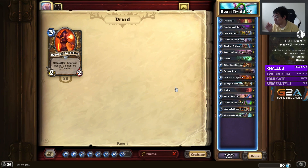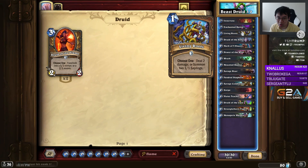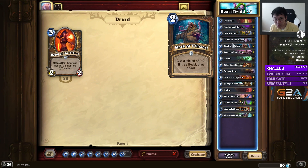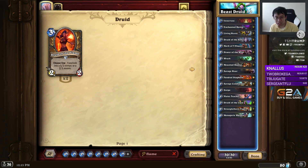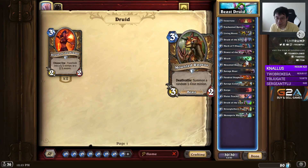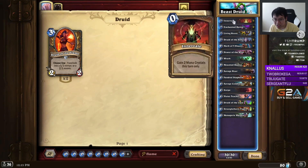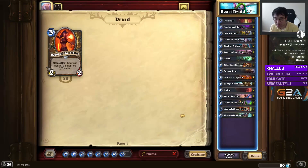I think this deck, above all, epitomizes Curvestone. You try to play your one drop — Raven or Roots. You try to play your two drop — Saber or Power of the Wild, or Mark of Y'Shaarj on Raven. You try to play your three drop — Mounted Raptor. You try to play your four drop — Teacher, Combatant, or Staghelm — usually in combination with Innervate and spells.